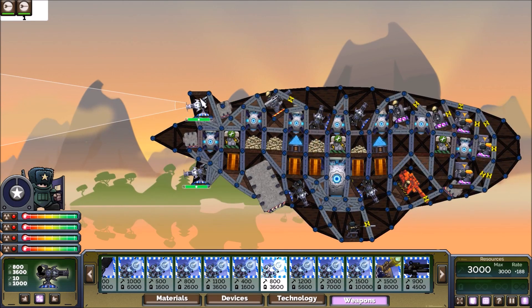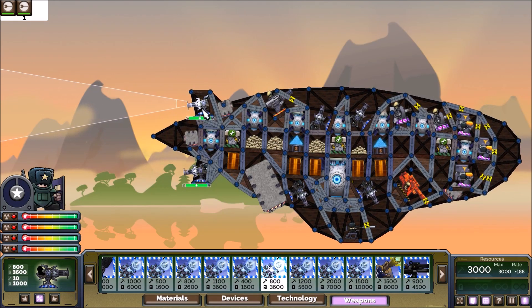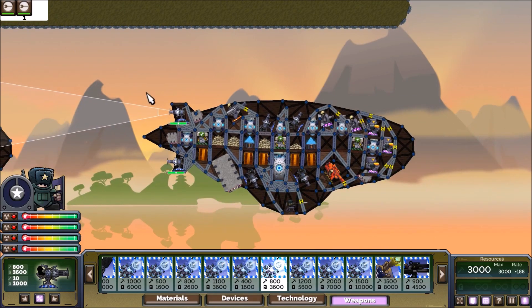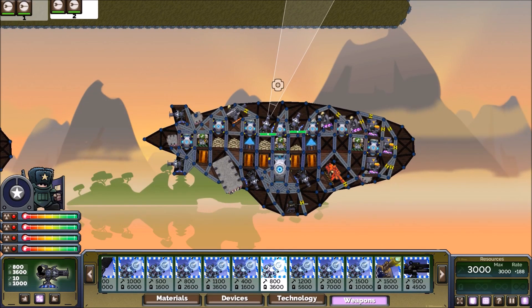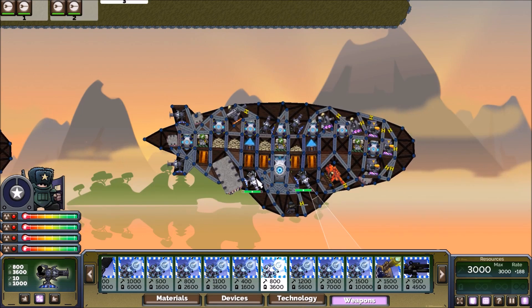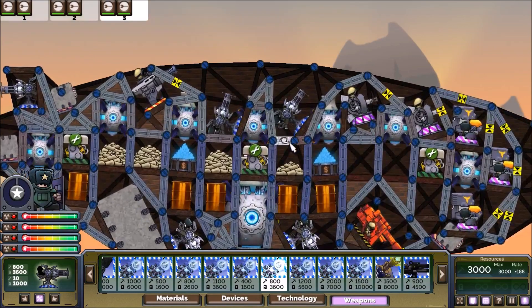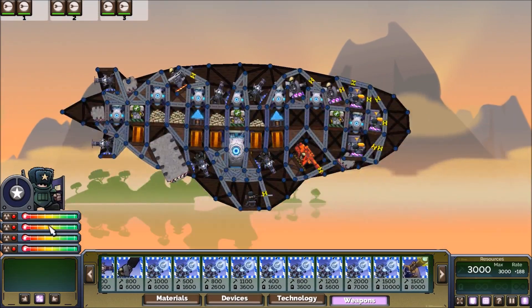Click on these two rear thrusters, shift-click them, and then do control one. That makes control group one. Grab these top thrusters, control two. Bottom thrusters, control three. You can also zoom in with the scroll wheel if you need to get closer to make sure you're clicking on the right thing.